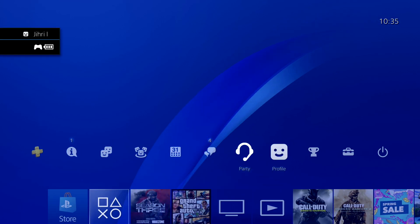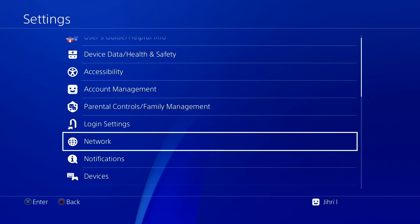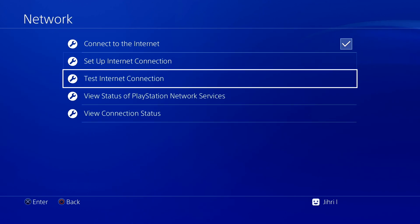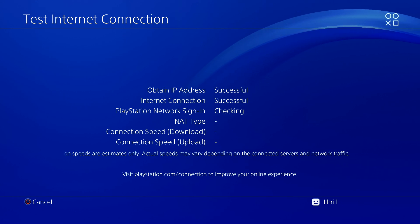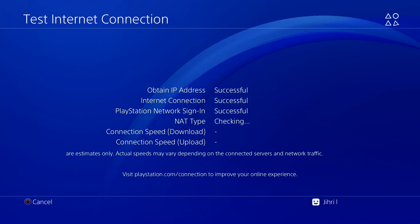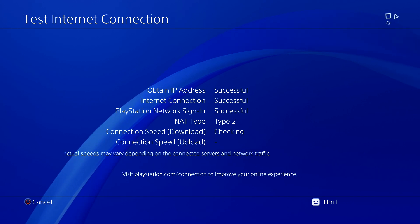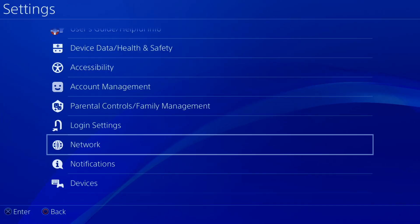What I suggest you guys do now is go to Settings, then go to Network, and from there test your internet connection. If there's nothing wrong, everything should be successful and you won't have any problems logging into your account.